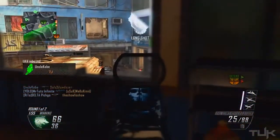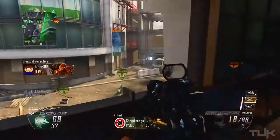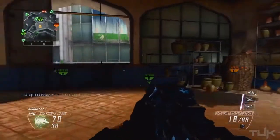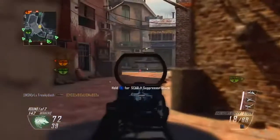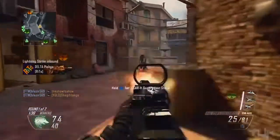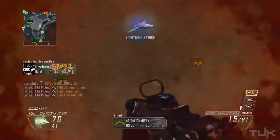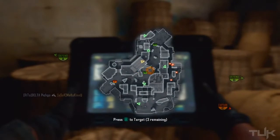A lot of people consider the FAL to be overpowered, and I'm kind of on the fence about it. On one hand, it's very strong up close and can kill in two bullets — the two-bullet kill range is just insane. It can technically kill 12 people with one clip. On the other hand, because it's a single-shot weapon, it takes a little more skill and precision. You don't often see bad players using it, but a decent player can easily abuse how good it is.